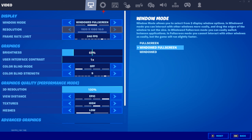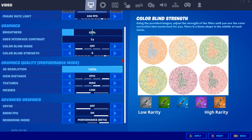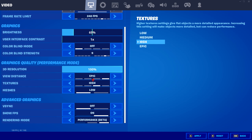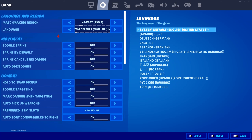First are my video settings: windowed fullscreen, 16x9, resolution about 240fps, even though I need to get better monitors. Brightness, obviously got to keep it cool. I keep this at 1x. Colorblind mode I keep off, but I have it on 9 for some reason. Since I'm on performance mode normally, I like to keep these high because the game doesn't look extremely bad. Since I always keep performance mode on, I have higher FPS and I'm sometimes able to maintain 240fps. My matchmaking region is NA East, language obviously English.